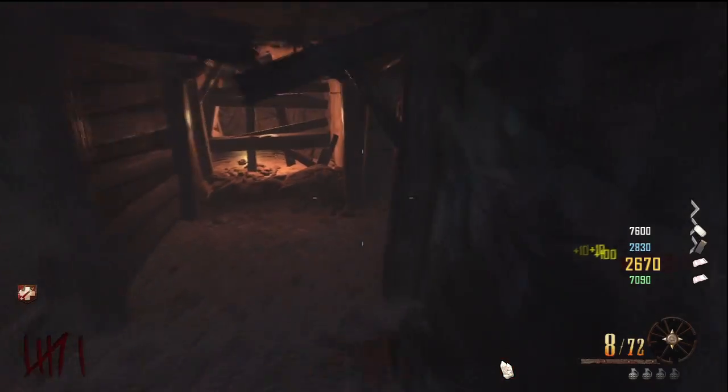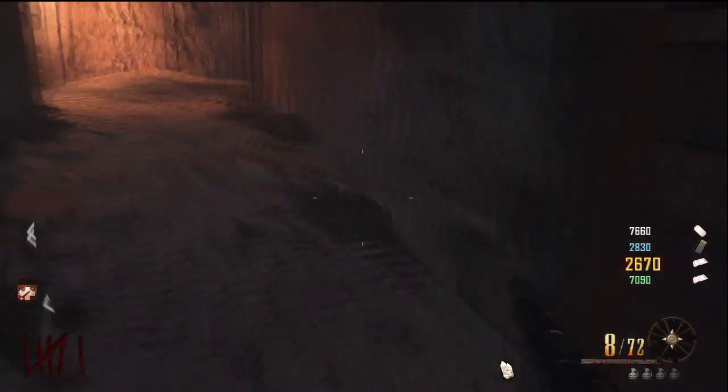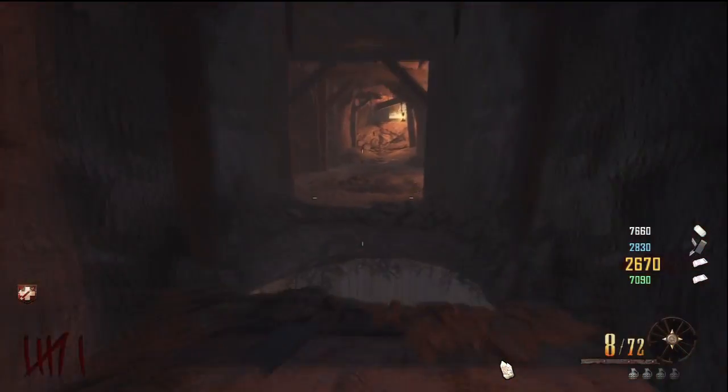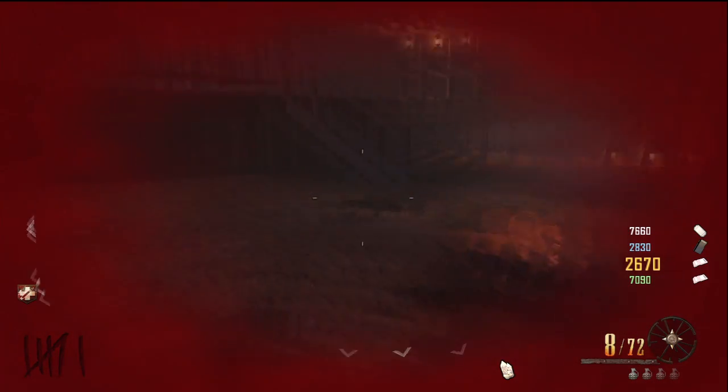We're here to bring you step one of the Richtofen easter egg and what to do to enable him to first speak to you. He first speaks to you when you spawn in, but for him to actually talk to you, you have to build the guillotine — or whatever it's called. You have to find the three parts.